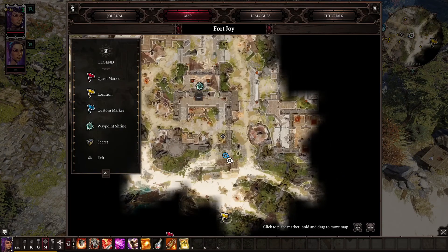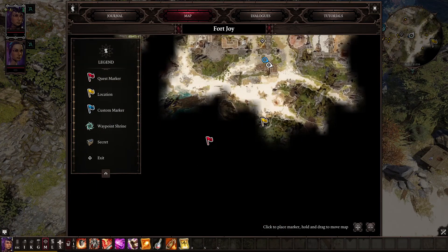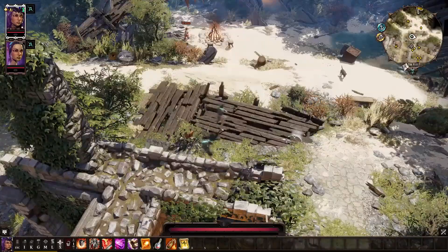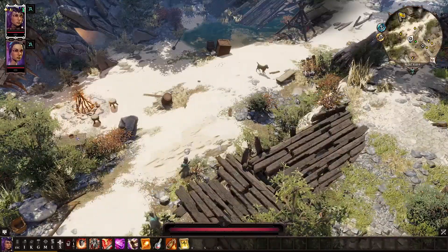There's a woman in a hut here that sells necromancy and witch spells, and then down here is Stingtail, which sells pyro books. If you're with Sabeel, just be aware that Sabeel will straight up kill Stingtail.